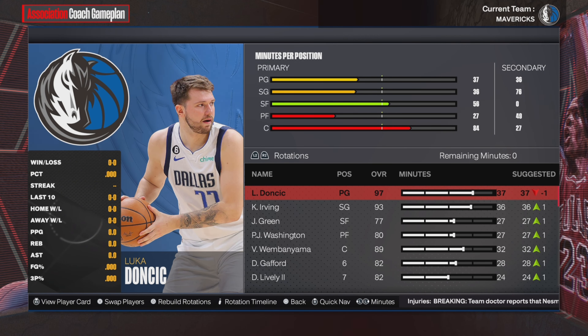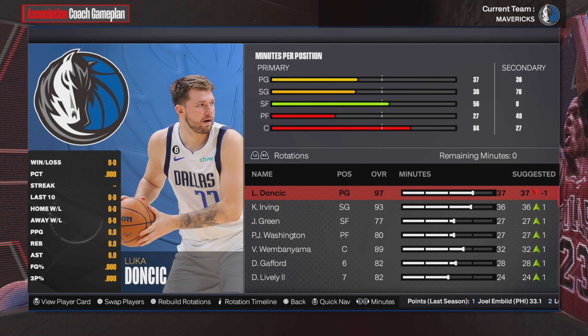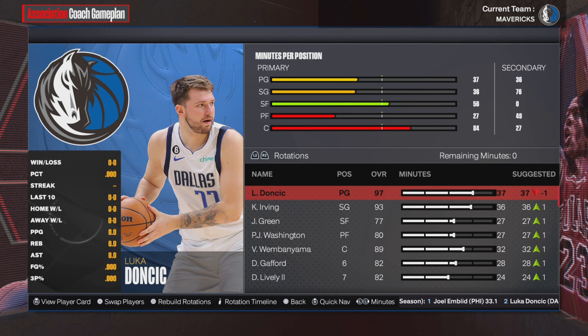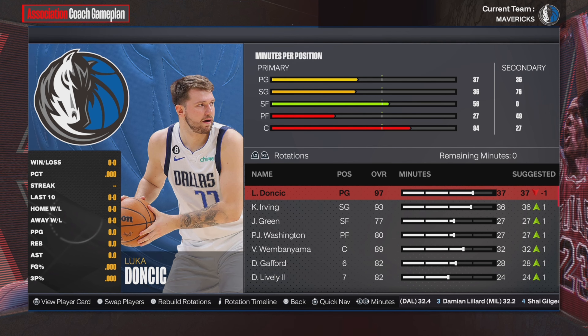We're going to be doing three years of this challenge. The first challenge in every single year is to win MVP — this can be either Luka Doncic or Victor Wembanyama, or really anyone on the Dallas Mavericks. I don't really think PJ Washington is going to win MVP, but you never know. That's the first challenge for every single year.